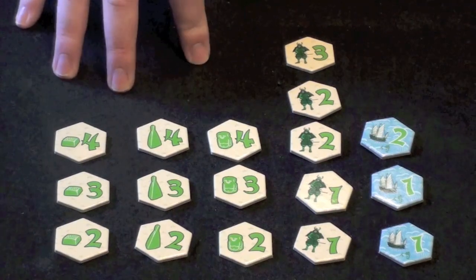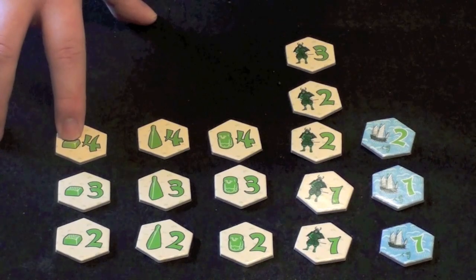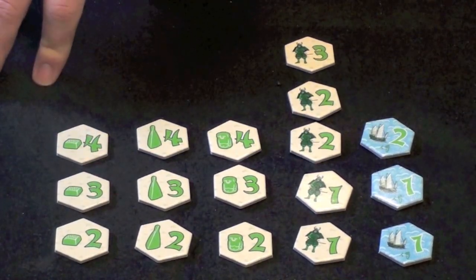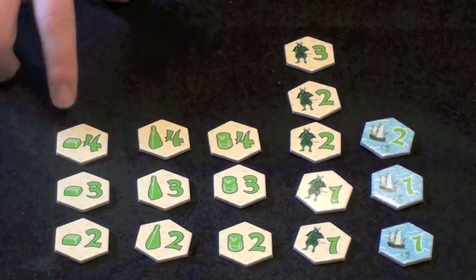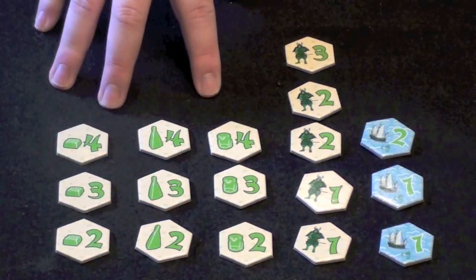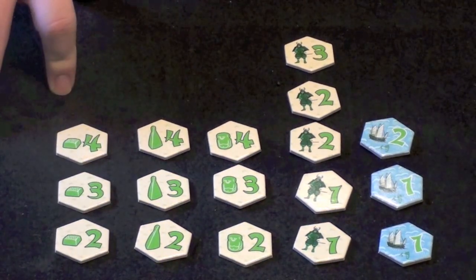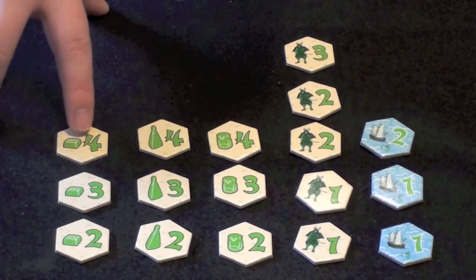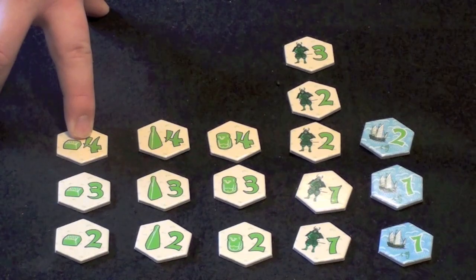Here we have individual player pieces — there are a set for each of the four players. These pieces depict the three different types of capture pieces: rice fields, hi-hats, and Buddhas. They each have numbers on them, and there are three different types for each of the three capture pieces: a four, a three, and a two. These are going to be placed around cities that contain pieces in order to have influence on that piece. For example, this piece would provide four influence on a rice in one city, village, or town.